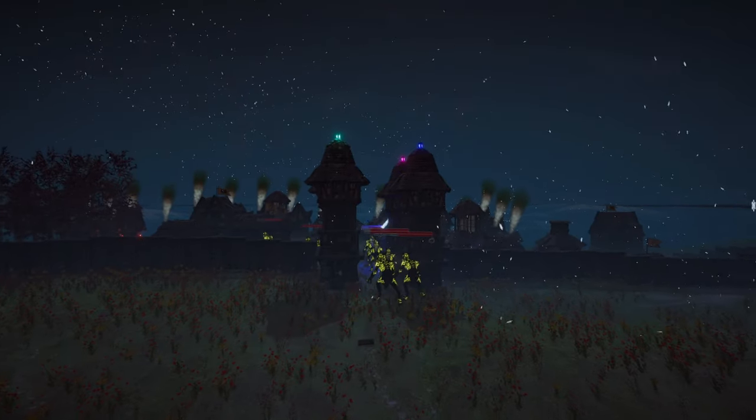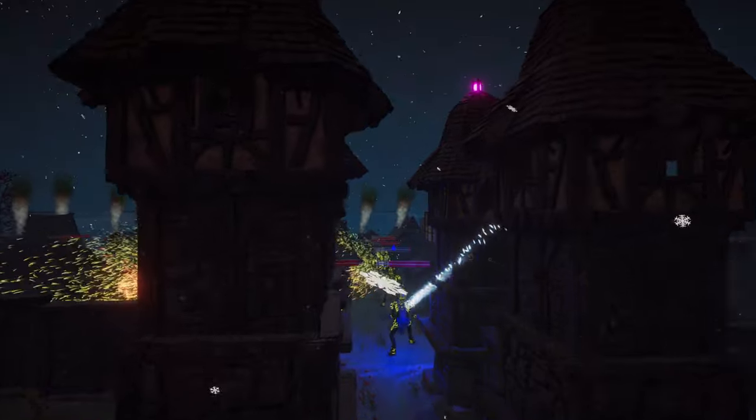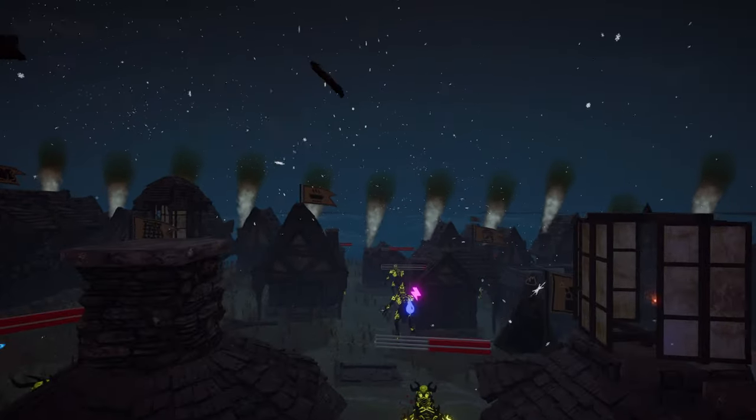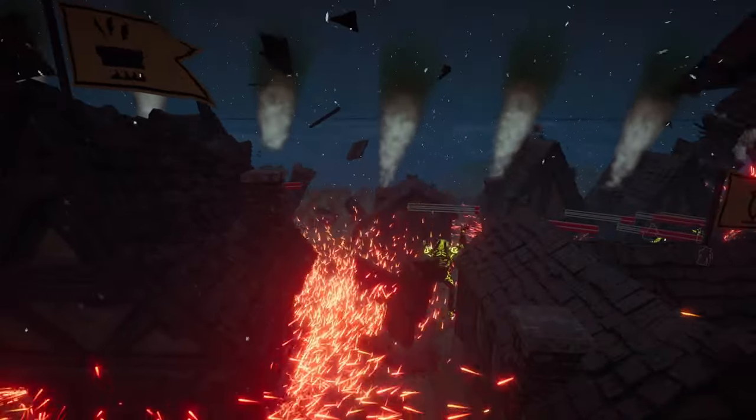Now, should you fail to stop the invaders, allowing them past your defenses, they will seek and destroy their target, killing anyone inside. These targeted buildings are the foundation of your colony. Should enough of these be destroyed, this can result in a chain reaction, resulting in the collapse of society.